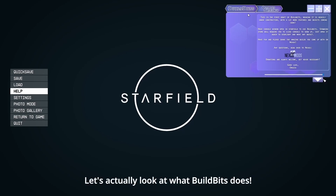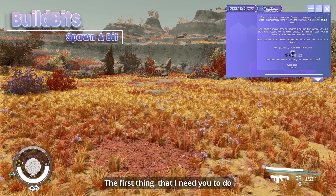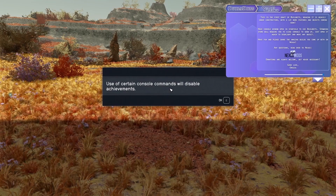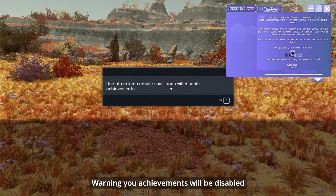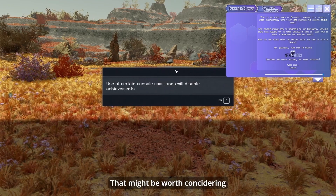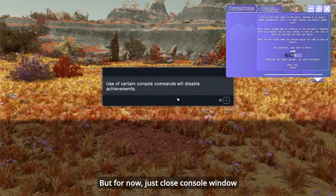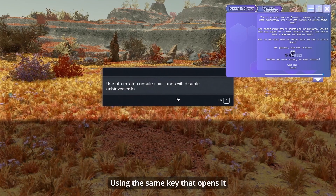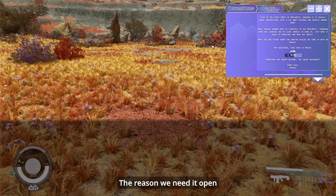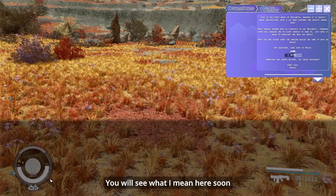The first thing I need you to do is open up the console window. The first time you do that, you will get a popup warning you that achievements will be disabled. There are mods that can re-enable them that might be worth considering, like Baka Achievement Enabler. But for now, just close the console window using the same key that opens it. Hit E to close the popup and open the console window back up. The reason we need it open is because Build Bits works through using commands.